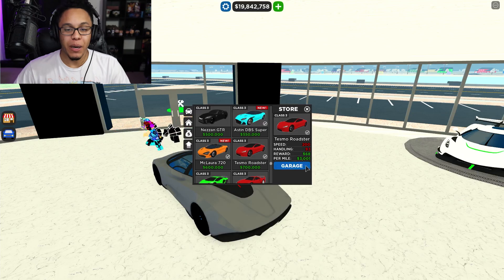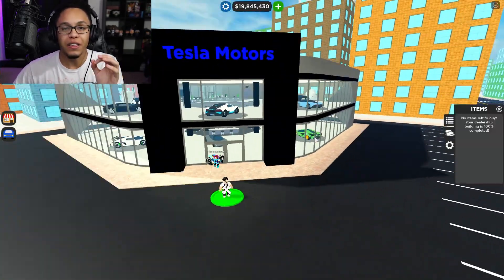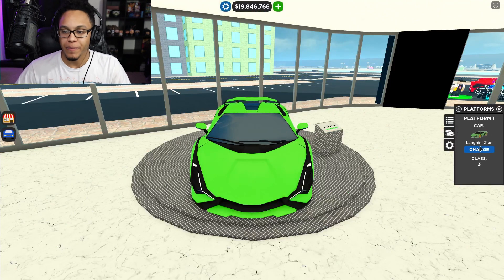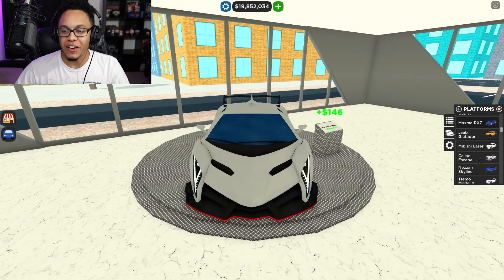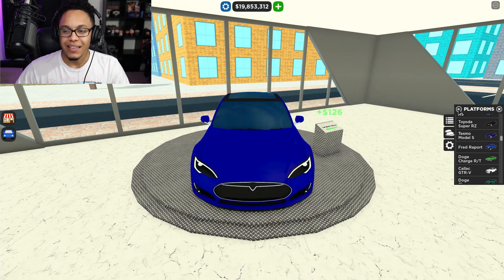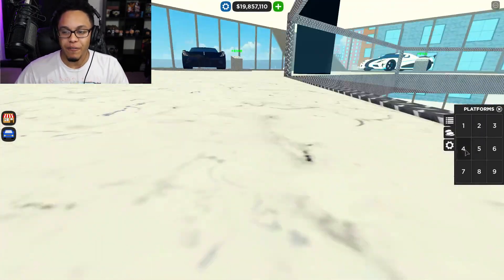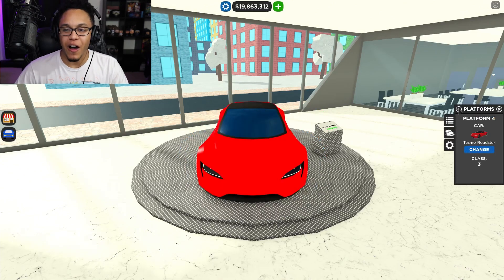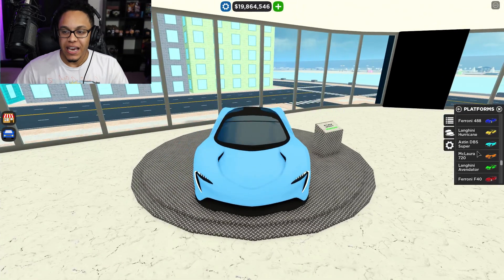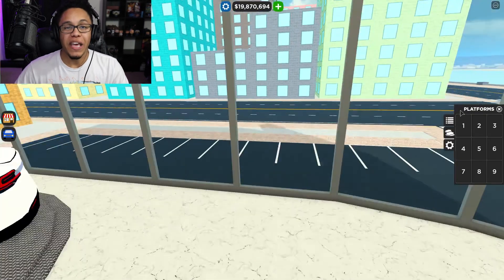The Tesla Roadster costs 700,000 in-game, but it looks so amazing. Let's go outside the dealership and put all the Teslas on display on the bottom floor. We're gonna change the first platform to the Model 3, platform 2 to the Tesla Model S, platform 3 to the Tesla Cybertruck, platform 4 to the Tesla Roadster, and platform 5 will be the Model X upstairs.